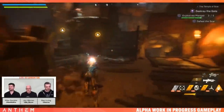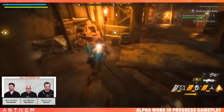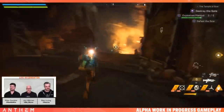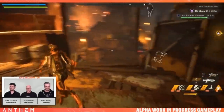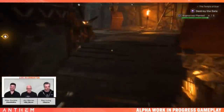Two more cans of propane needed to blow the door. Ben freezes an enemy below. The Colossus uses the autocannon — John jokingly calls it "microdermabrasion" for skin rejuvenation enthusiasts.